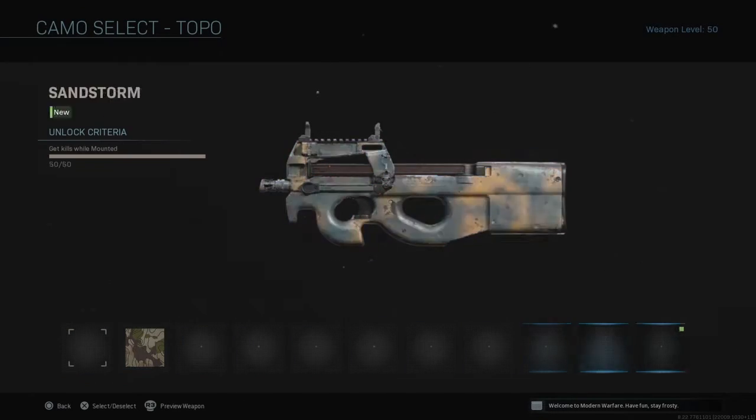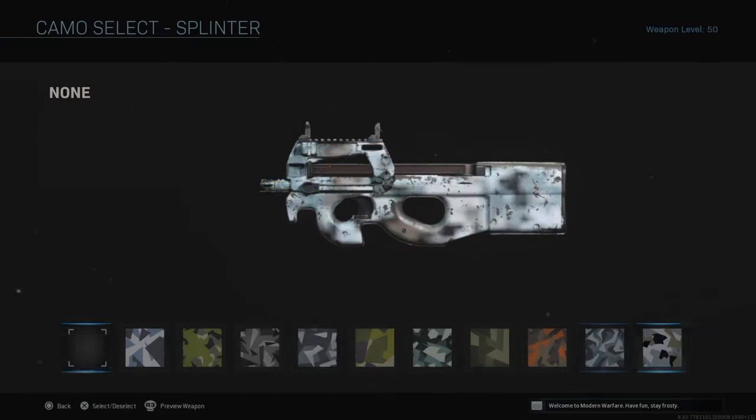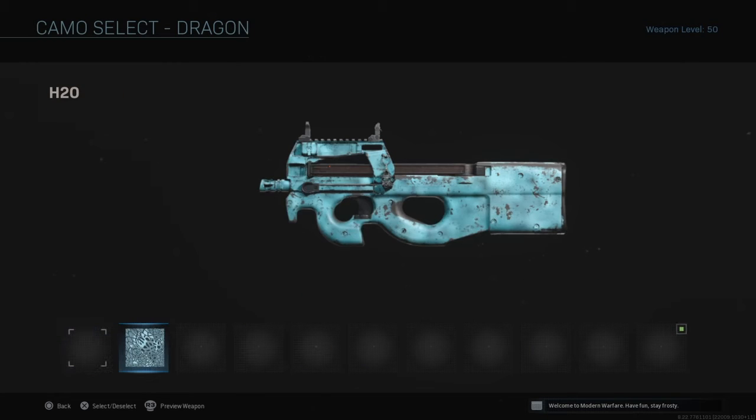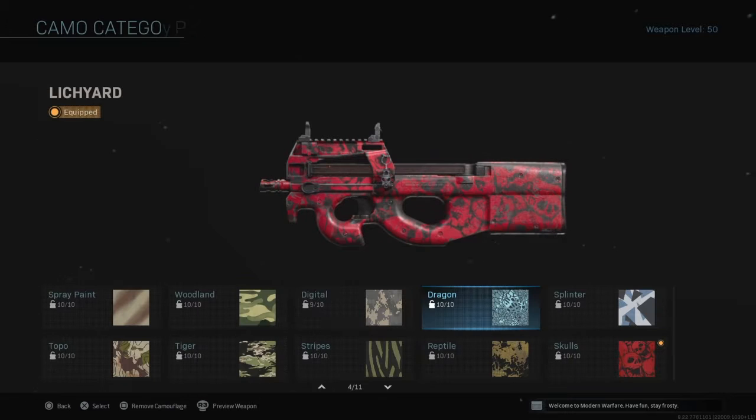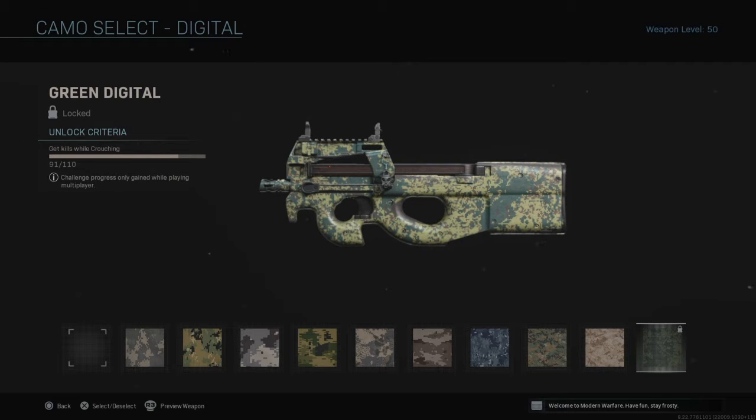We've done the mounted kills, the crouching kills camos, the long shots, splinters, and dragons. Now we've got the final camo set — Digital. We need nineteen more crouching kills to go. Let's grind this one out.